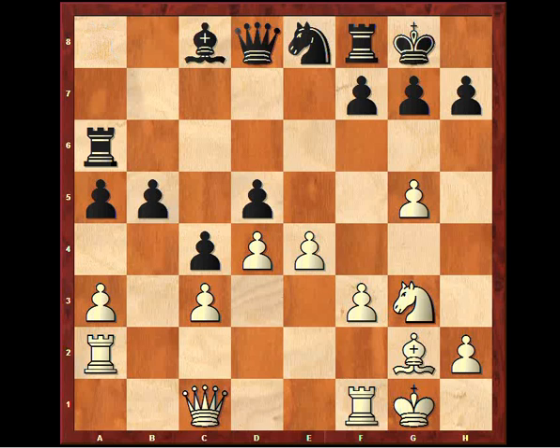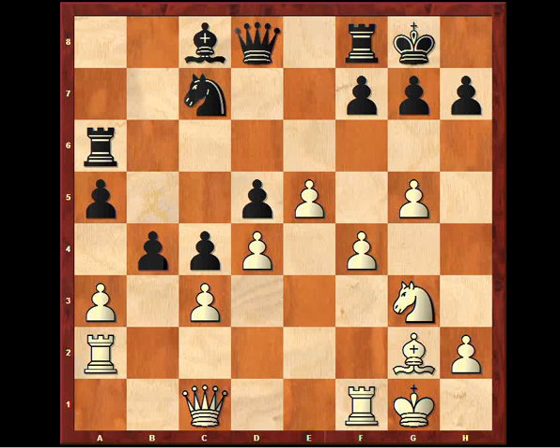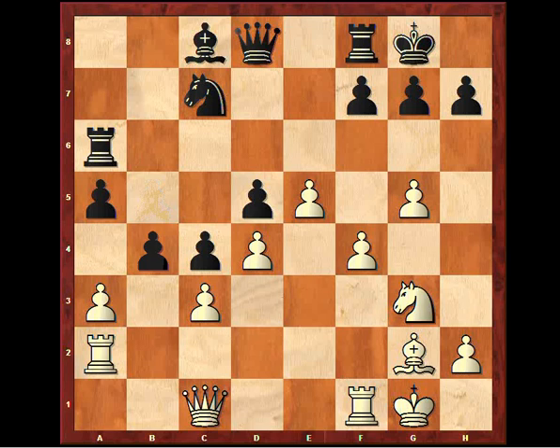Rook a6 — and notice that this rook is very active here. It can defend along the 6th rank against the pawn pushes, against any sacrifices maybe. After a pawn might be provoked to come forward, it's not easy to sacrifice on such a pawn. Also, this rook might play on the queenside or the center. e5, controlling more squares in the center, taking away these knight squares, and adding a little fuel to the fire on the kingside. Knight c7, f4, b4 — and after solving the tension on the queenside, f5 was played.